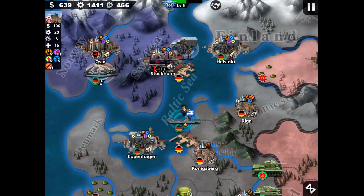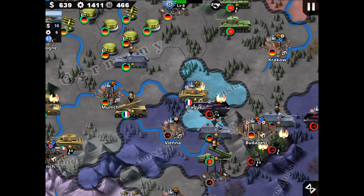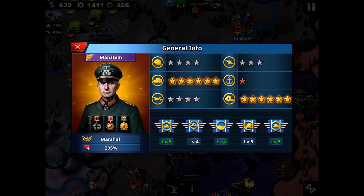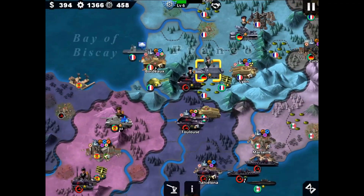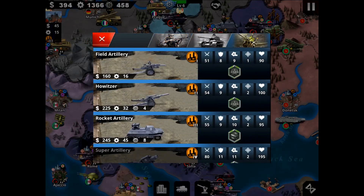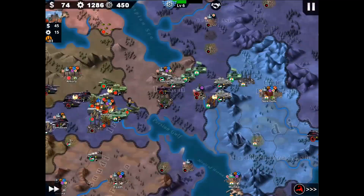Taking a look at the situation — they are fighting against us, sending troops. Zhukov is on the move. Manstein — which one is ours? This one, yes. Rocket artillery — good. I hope he won't die. They are spawning troops in the Balkans.